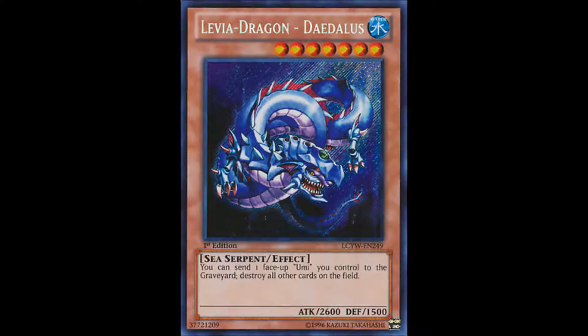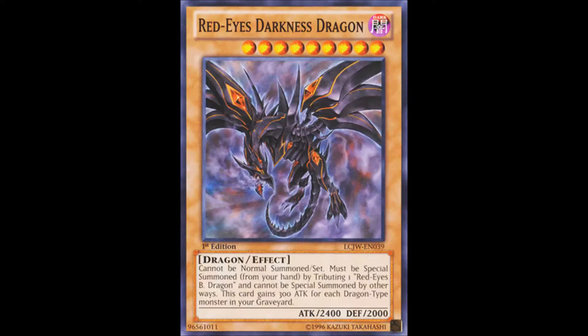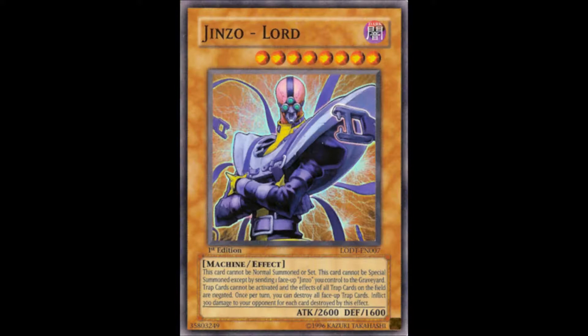Back in the early days of Yu-Gi-Oh, boss monsters for a deck consisted of tributing one specific monster for another more powerful version of it. So you would tribute Viadragon Daedalus for Ocean Dragon Lord Neo Daedalus, or Red Eyes Black Dragon for Red Eyes Darkness Dragon, or Jinzo for Jinzo Lord. The tribute version would have a more powerful effect but would still be difficult to summon, as it could only be normal summoned or set in its particular way.